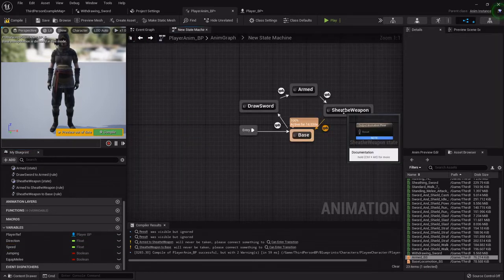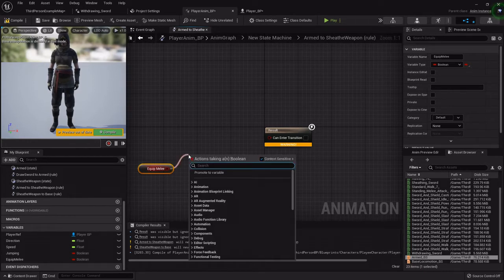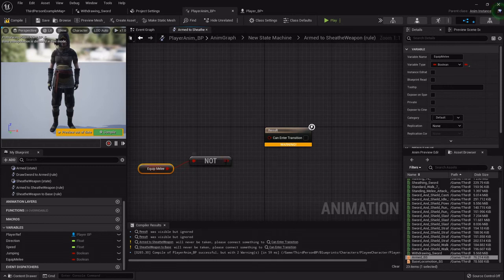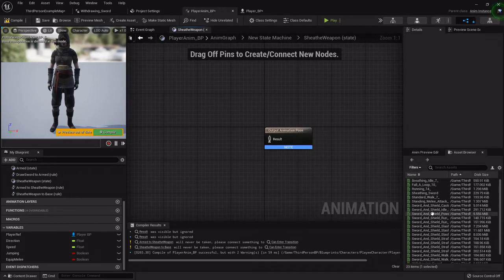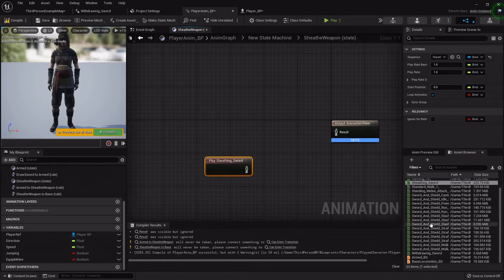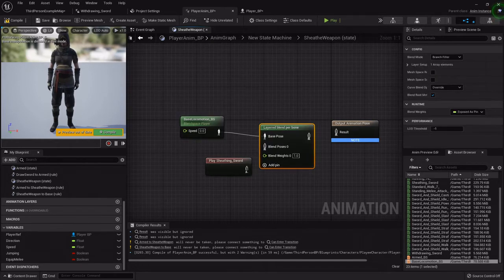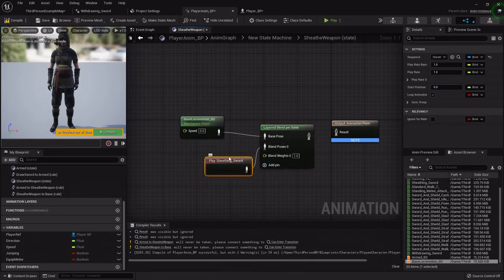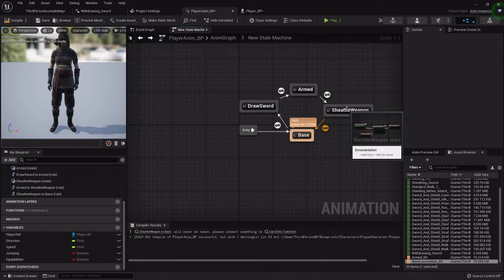From Armed to Sheath Weapon, we grab out our 'Equip Melee' and find out if it is not true — if it's not, we hook that transition right there. In the Sheath Weapon state we'll do the same layered blend — grab out the sheathing sword animation, but for the blend space use the base locomotion so she goes back to running normally. Make sure that animation is set to not loop. From Sheath Weapon to base, we again find the time remaining ratio and check if it's less than or equal to 0.01.